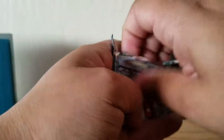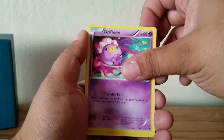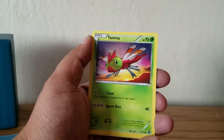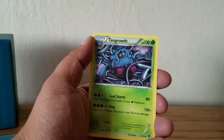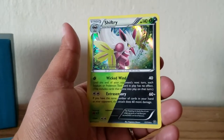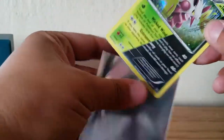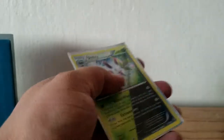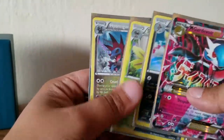All right, here we go - last pack. Let's see if we can get some last pack magic. We have Drifbloon, Larvesta, Aipom, Yanma, Mankey, Drifblim, Captivating Pokepuff, Tangrowth, Croagunk - reverse - and our rare is a Shiftry holo. I like this dual type - it's nice. I can't really tell if it's shiny or not, so you guys who play the game let me know. So we have our Mega Gardevoir and the holo Bisharp, Shiftry, and Hydreigon. Thanks guys for watching. Bye.